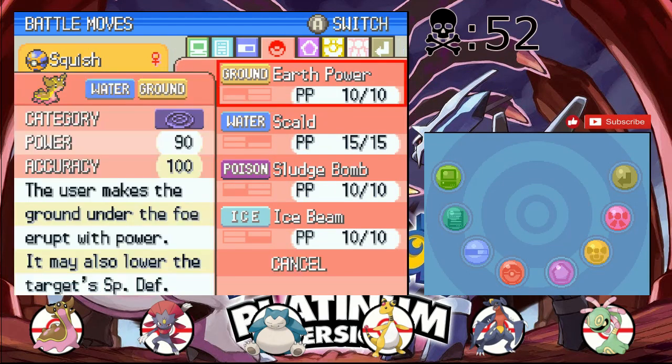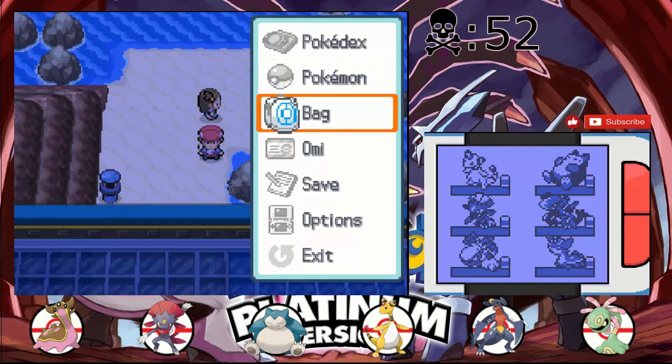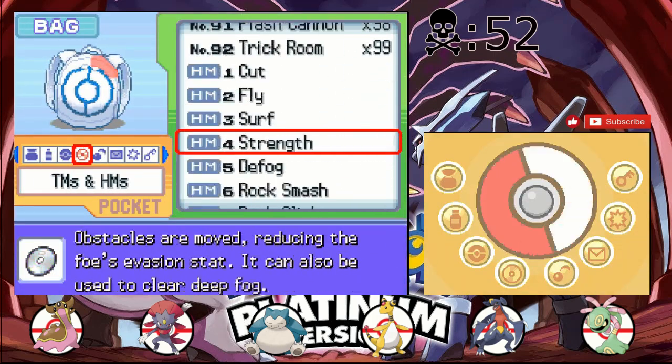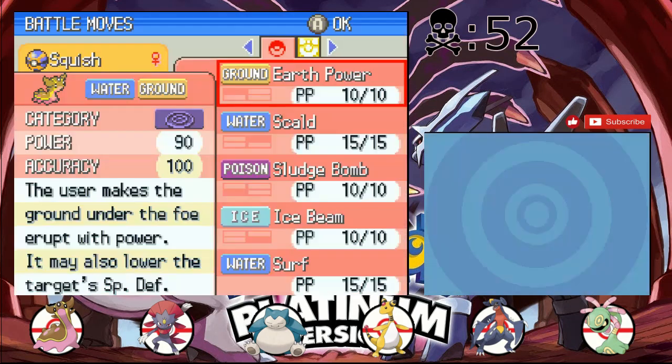Squish has Sludge Bomb, Ice Beam, Earth Power, and Scald. I need to teach it Surf, because I can't actually go in this water unless it has Surf — I forgot about that. So Surf it is, instead of Scald.